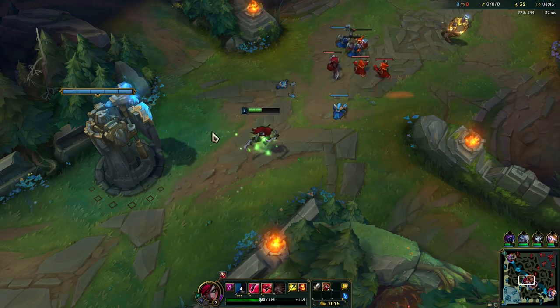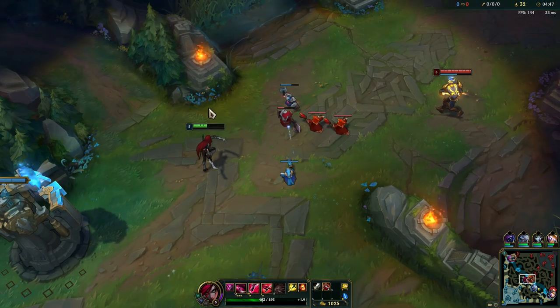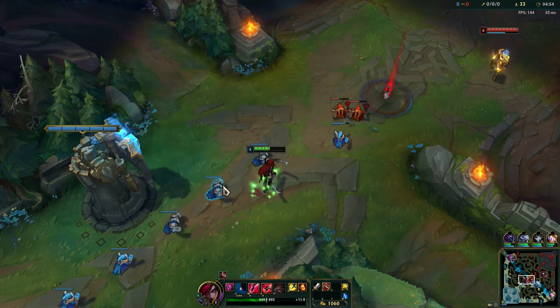First farming — it's really easy to last hit under the tower since we start with the Long Sword, and it also builds into the Hextech Gunblade so we can get that item early as well. So far so good — we are ahead in CS.